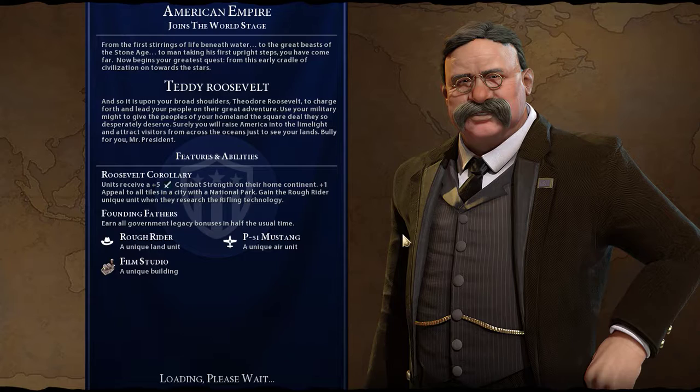From the first stirrings of life beneath water, to the great beasts of the Stone Age, to man taking his first upright steps, you have come far. Now begins your greatest quest, from this early cradle of civilization on towards the stars. And so it is upon your broad shoulders, Theodore Roosevelt, to charge forth and lead your people on their great adventure. Use your military might to give the peoples of your homeland the square deal they so desperately deserve. Surely you will raise America into the limelight and attract visitors from across the oceans just to see your lands.